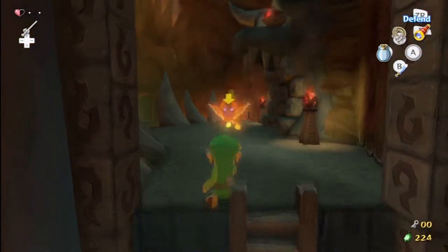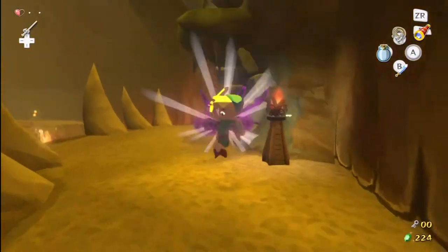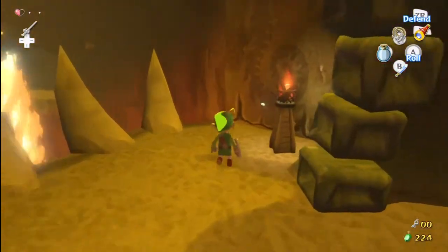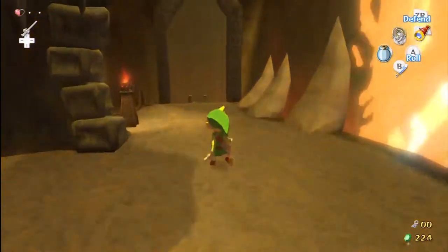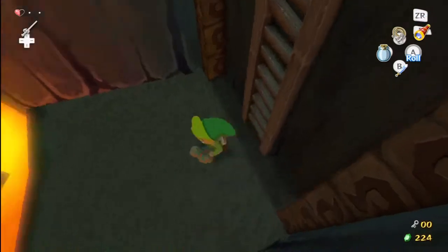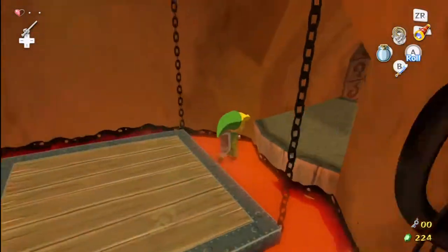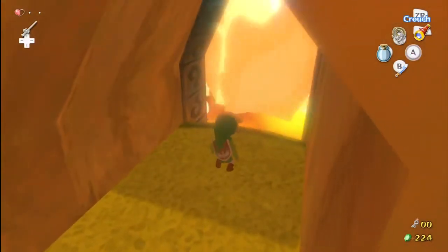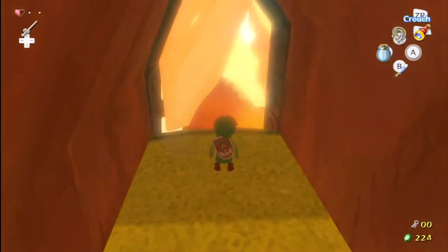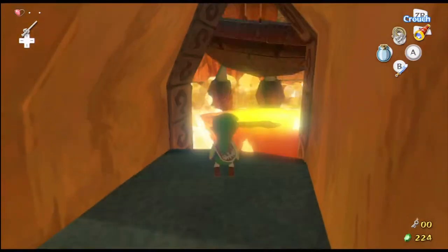I don't want to die, please don't kill me — we can talk about this. We can talk about how I'm going to hit you in the face with a sword. Right in the face. I'm sorry, I didn't mean to kill your cousin. He was just staring at me all weird, man — he had this weird twitch in his eye, like he wanted to do something he might regret. Like I did. Anyway.